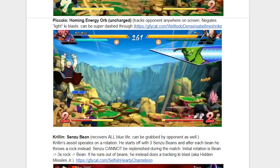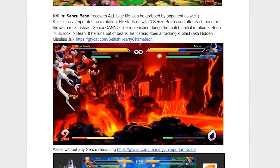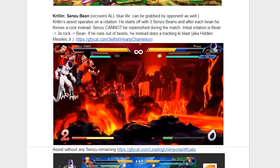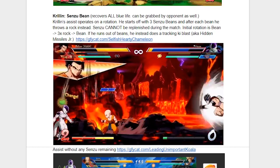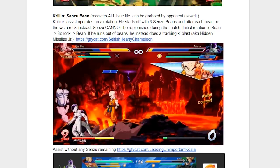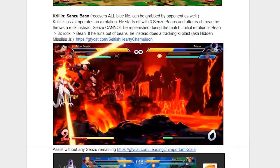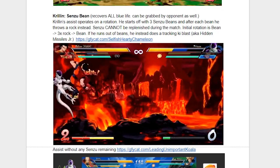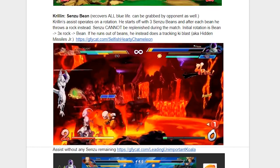Now the assist I had by far the most playtime with during the beta: Krillin's Sensu Bean. This thing is so powerful, especially after they buffed it — now it recovers all blue life. The opponent can grab it, so you want to use it carefully as an assist. But if Krillin is out, you can throw the Sensu Bean and he'll throw it back towards your team waiting in the wings and they'll heal up. So if someone got really hurt, has a lot of blue life, and you want to switch out to Krillin, you can do that, throw the bean backwards, and have all their blue life recover instantly. Super useful. You only get three beans a match though, and in between each bean is a set of three rocks you have to throw before you can get the next bean.